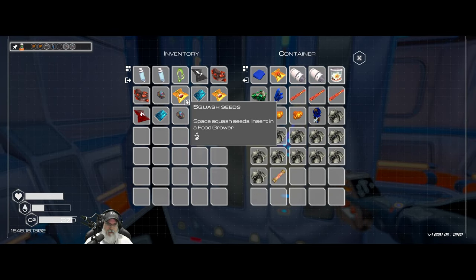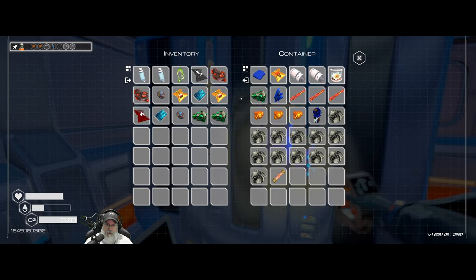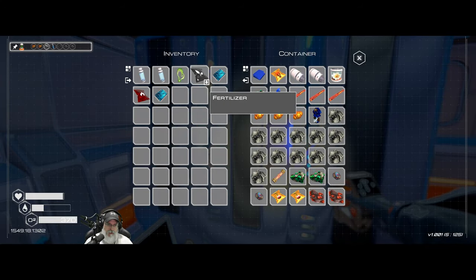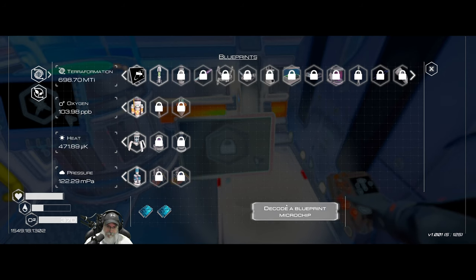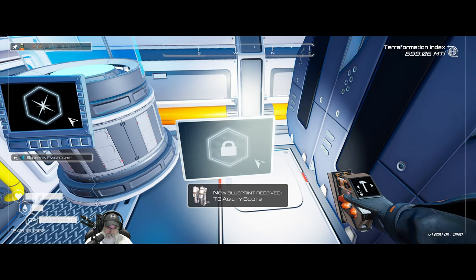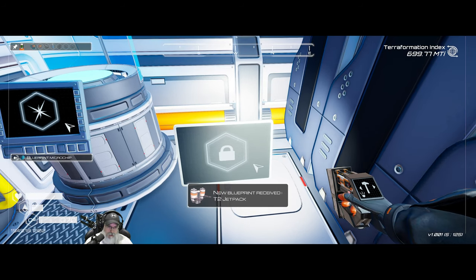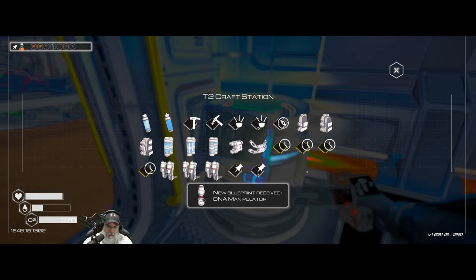A heat fuse does not suck. Keeping the two microchips. Let's see what we get from the next crates — tier three agility boots, that doesn't suck. And a tier two jetpack! Both of those are awesome.